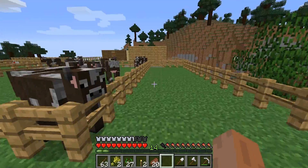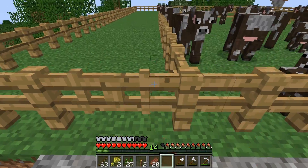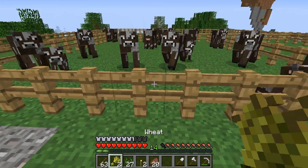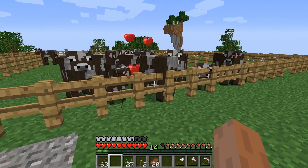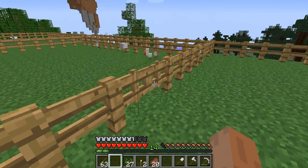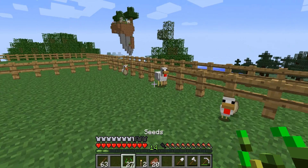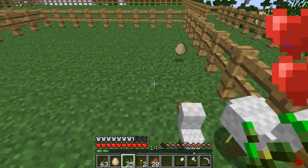Now I went hunting for cows. I recorded about a five minute episode of me bringing the cows and teaching you how to breed them, but it was only five minutes so — what you do is you get wheat and you feed wheat to two cows. Obviously you need two to make a baby. And for chickens — if you feed your chickens some seeds.